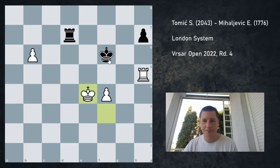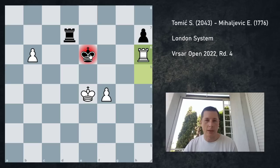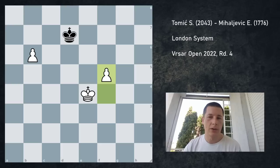Now if rook to e7, I can just keep on moving forward, helping my pawn queen. She played Ke6, and this is a win in one: Rh6 check, winning another pawn, trade rooks, and obviously this is won. I don't even have to use my king.